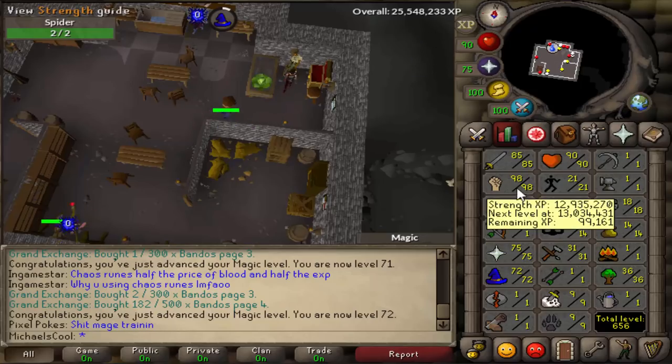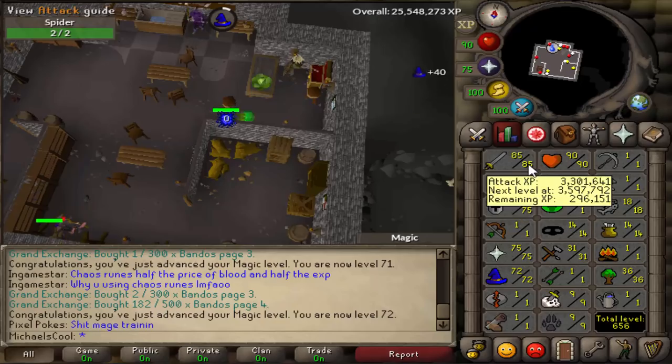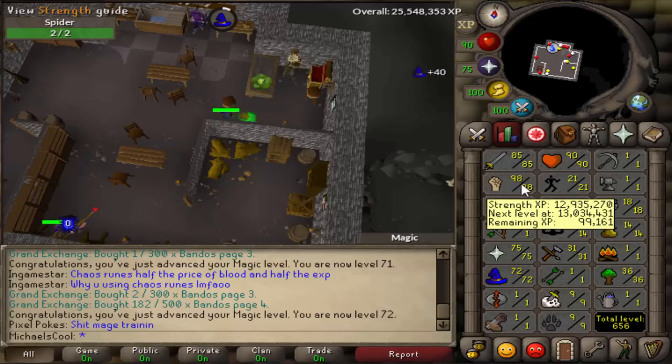Hello and welcome to a new video. At the end of the last video I was 95 strength and 80 attack. I trained 80 to 85 attack on all three accounts and got all the way up to 98 strength. I'm 100k off 99 on all three accounts now.